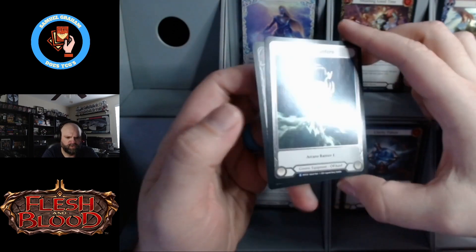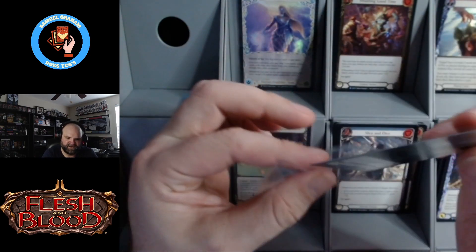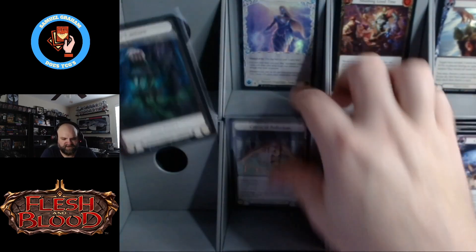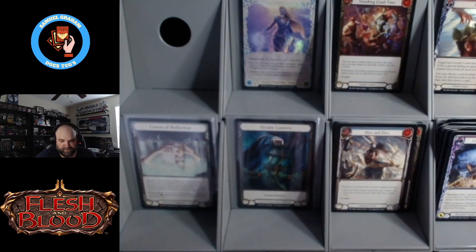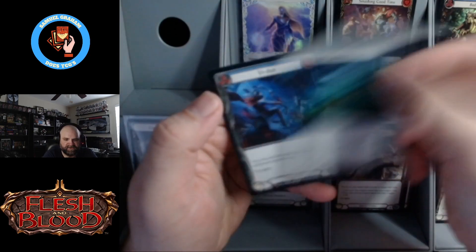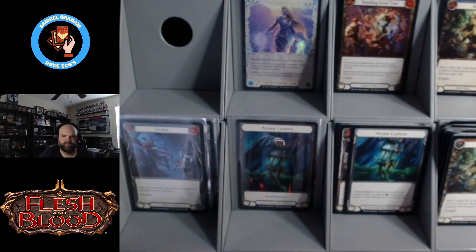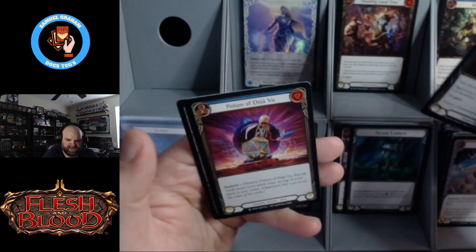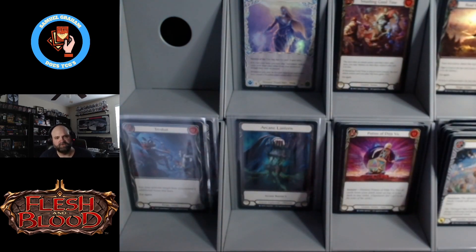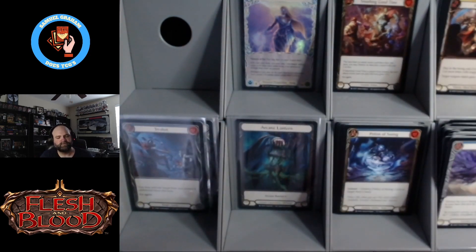Our cold foil is an Extended Arcane Lantern. All right, you get the winner spot now. See, every now and then those silly pulls pay off. Hey look, a regular Arcane Lantern, and a Tri-Shot — not an amazing majestic, but not a terrible one either. We're looking at a pretty decent box already. We're not even at the halfway point, but we've got a cool foil Icelander, an Arcane Lantern Extended Cold Foil, and a couple other majestics. This isn't bad at all.